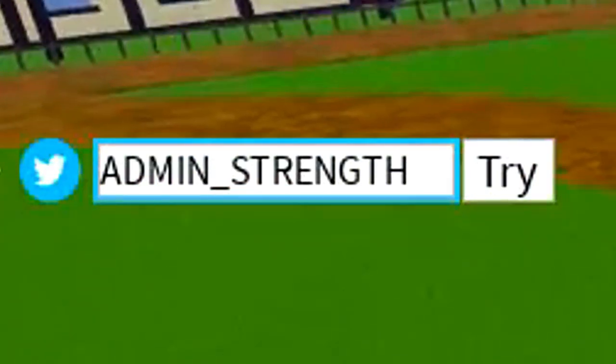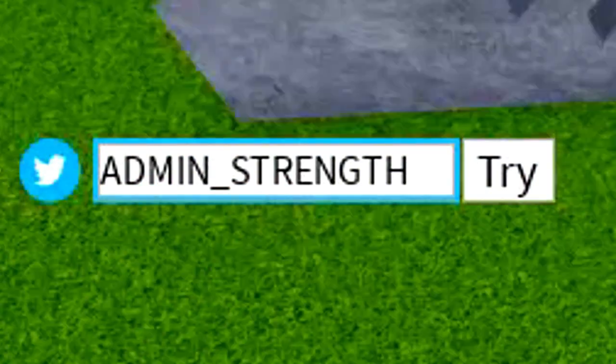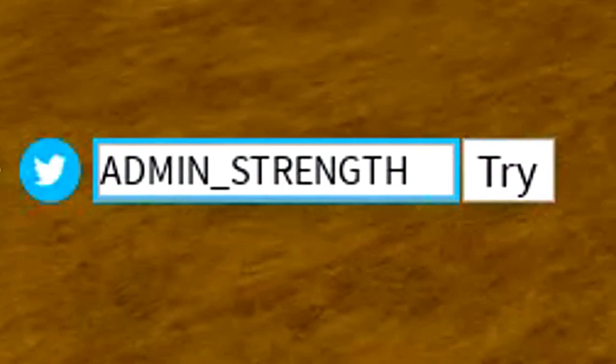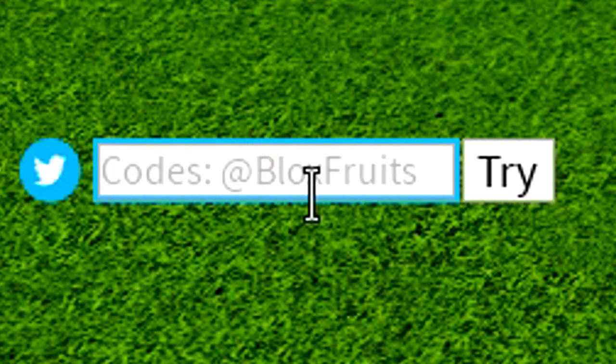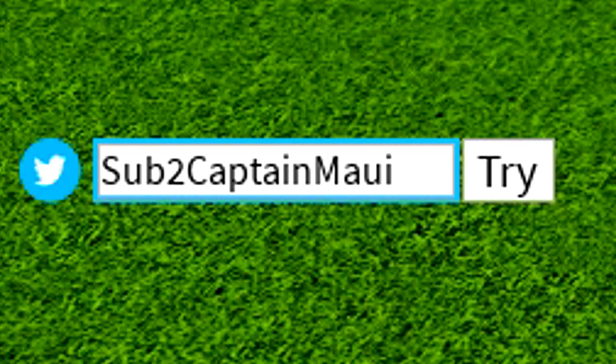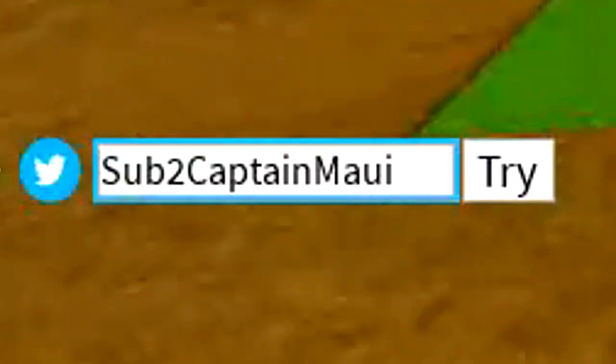We've now got the Admin Strength code — redeem that in all capitals. We've honestly got so many codes here to redeem, all in random order, so watch all the way through. We've got the Dragon Abuse code — redeem that. I'm going to try to redeem these a little bit faster just because we've got so many codes here.